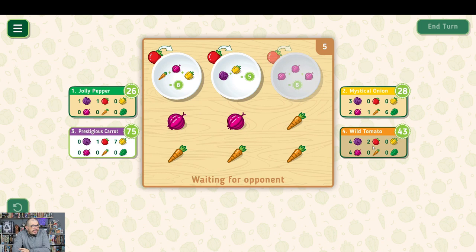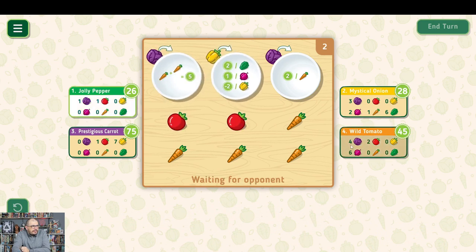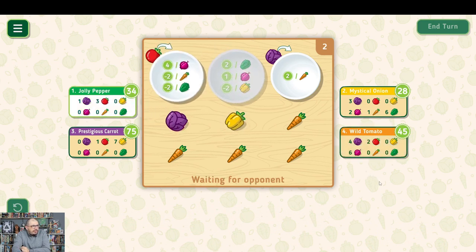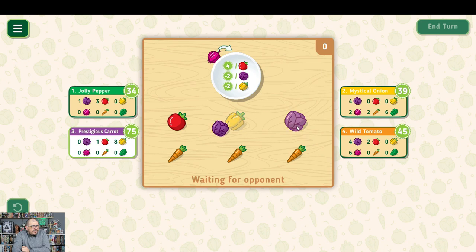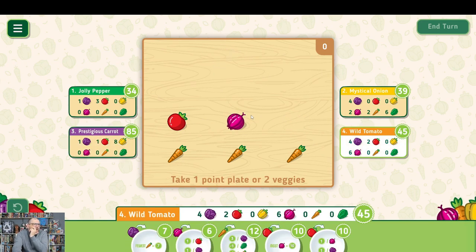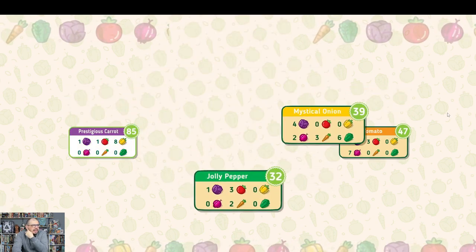I'm going for fewest carrots and nobody is taking carrots — I think they're playing against me, which is really awful of them. I'll take two onions just to make sure I score those points. Of course they take the cherries. I'll take these two and end my turn. The opponents take their stuff, we clear the board, and the game is over.